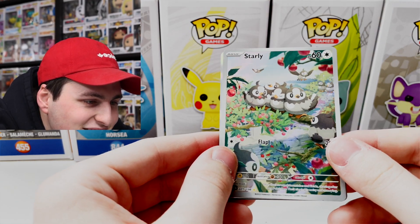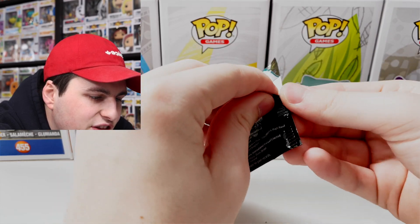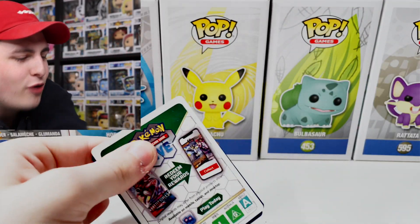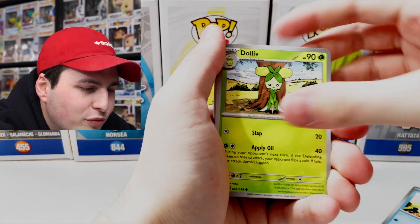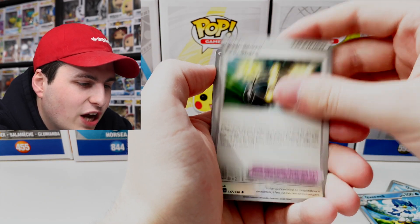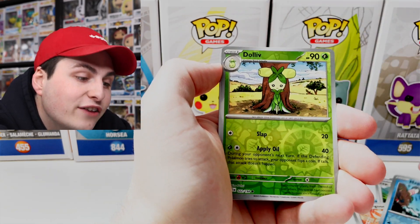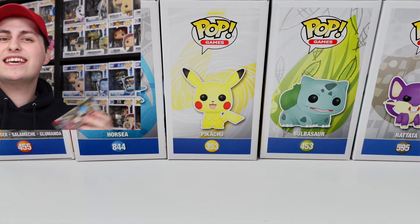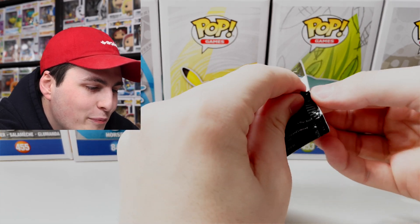We are onto our eighth pack here, and this one is another one of the starters. I'm gonna be honest, I never know what to say at the beginning of these packs when I'm cracking them open — how do Pokemon YouTubers do this? We've got Starly, Clauncher, Dolliv, Quaxly — I feel like I'm getting a lot of him — Experience Share, Zangoose, Magikarp, Dolliv again, and then Annihilape! I'll take the Annihilape, but I was hoping for an EX because EX cards are back for this set.